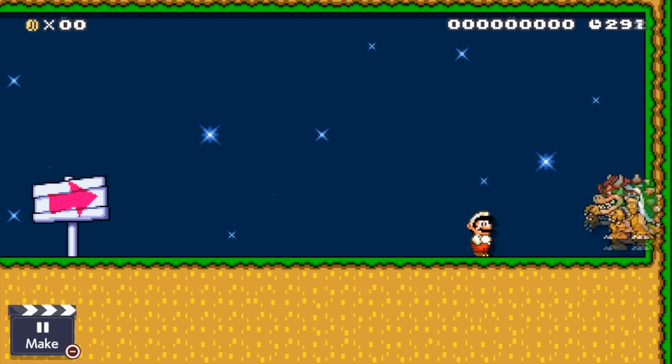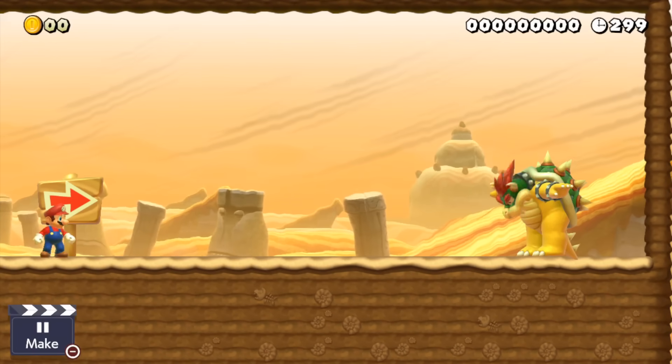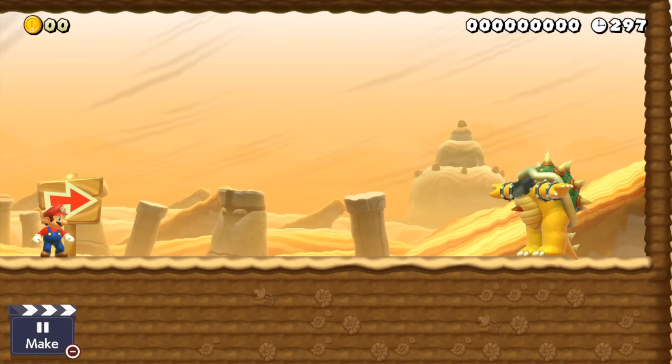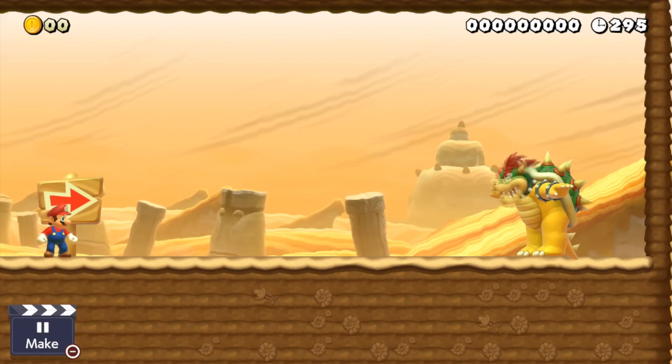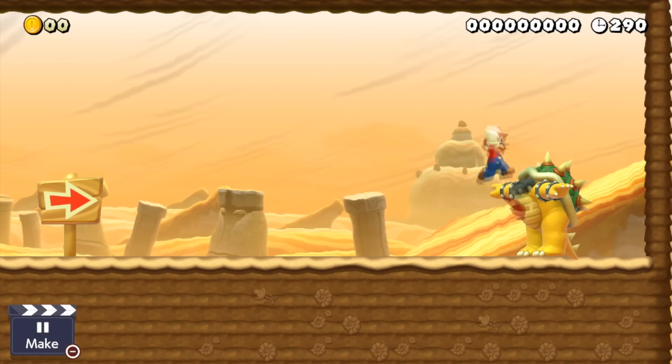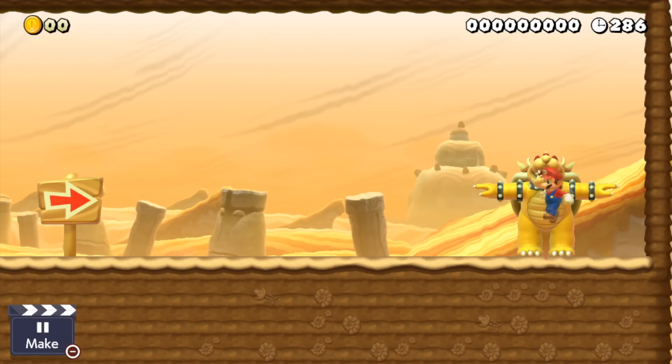Now let's take a look at some more enemies that have interesting results as Bowser, starting off with bosses. Replacing Bowser Jr. makes him T-pose while his head is spinning around the entire time. Sometimes he also moves briefly but eventually starts doing the headspin again. By coming closer, his head starts moving faster, and after hitting him, his collision disappears after which he freezes in place and just stands there.